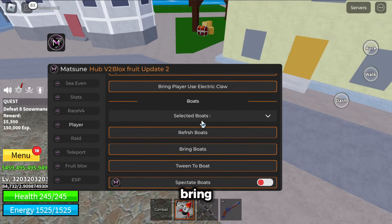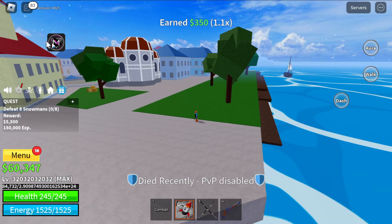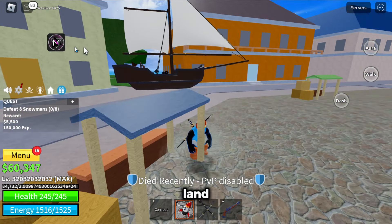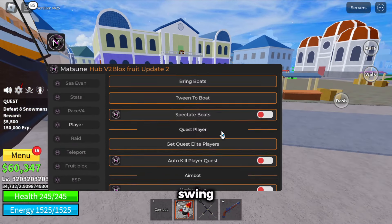Boats — you can bring boats. Like if I select a dinghy, it can bring a boat — a pirate sloop. I can bring that and bam, now I have a pirate sloop on the land and people are going to think 'what the heck.' Also tween to your boat — you can still tween to your boat like that.